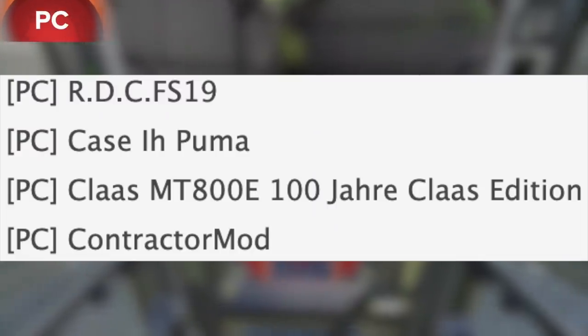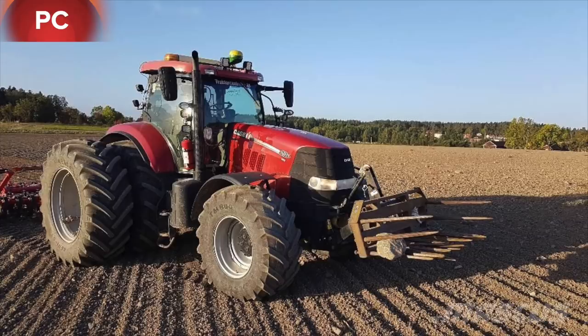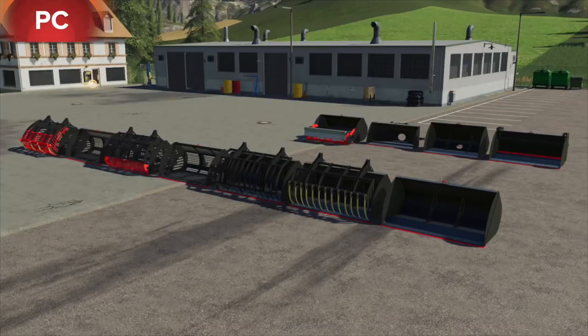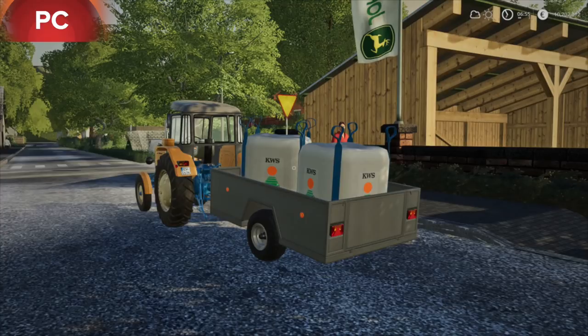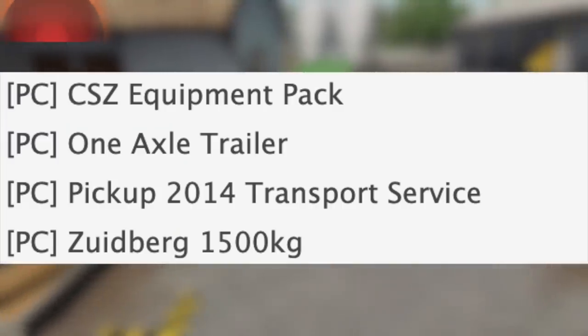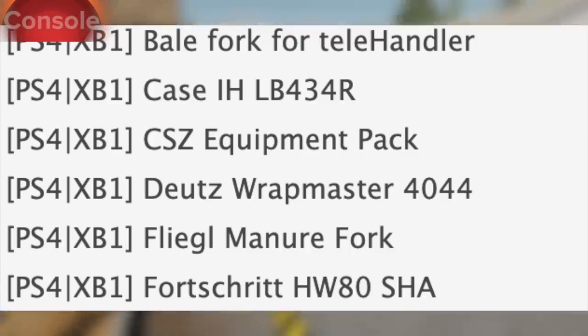In testing for PC we have the RDC FS19, the Case IH Puma (modded version), the Claas MT800E — this is the Challenger MT800E with a Claas skin — the Contractor mod, the CSZ Equipment Pack available now for all platforms, a one-axle trailer out now for PC only, a 2014 pickup transport service out now for PC only, and the Zoidberg 1500 kilogram weight.